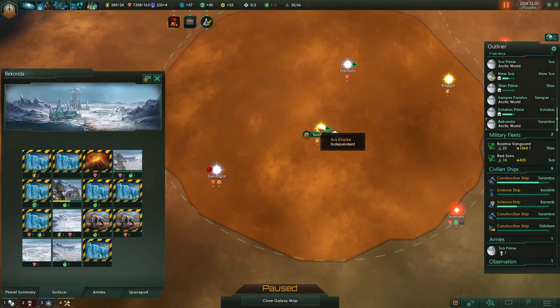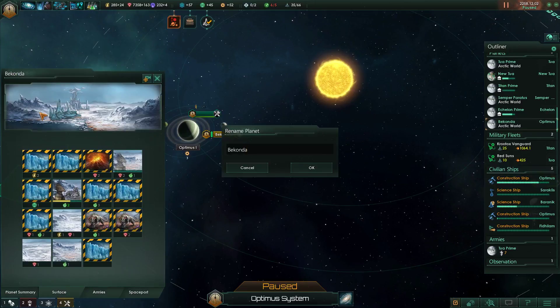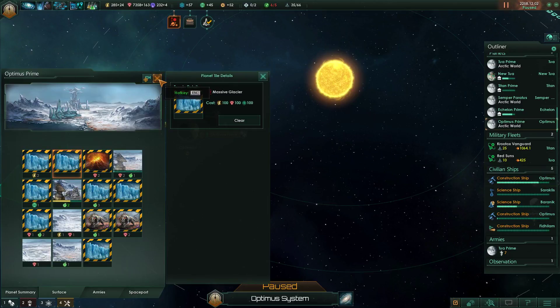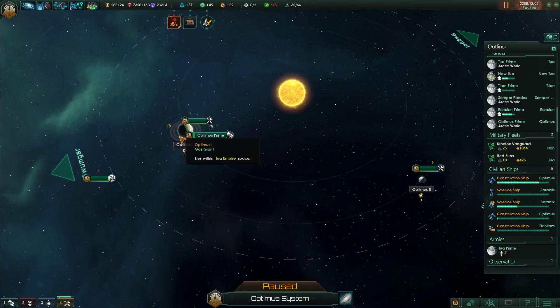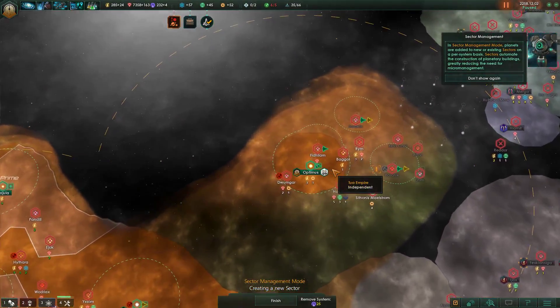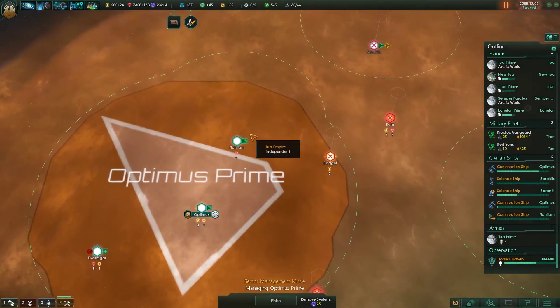The Piconda system - or the Taramba system - would now be known as the Optimus system. You may see where this is going. Optimus Prime - the planet. Also, all these tile blockers - holy crap. Clear. I guess we're just gonna make you a sector right now. In sector management mode, planets are added to new or existing sectors. There we go - Optimus Prime. The Optimus Prime sector even - holy crap.